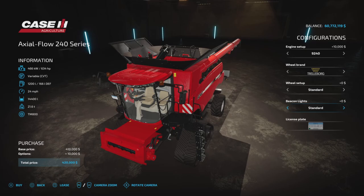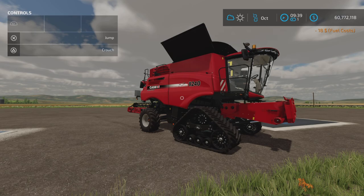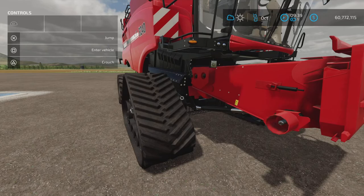Beacon light: standard or LED, and a license plate. So those are your options. Pretty basic, but I do like basic machines. I don't like a lot of options, but this has a few.